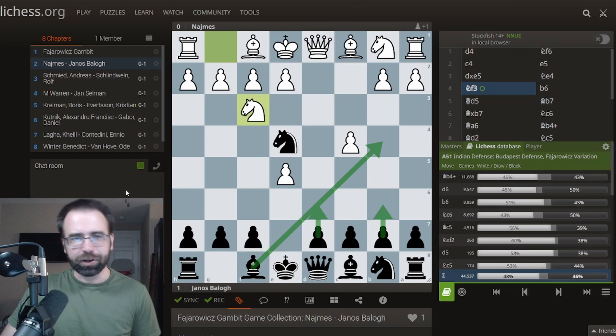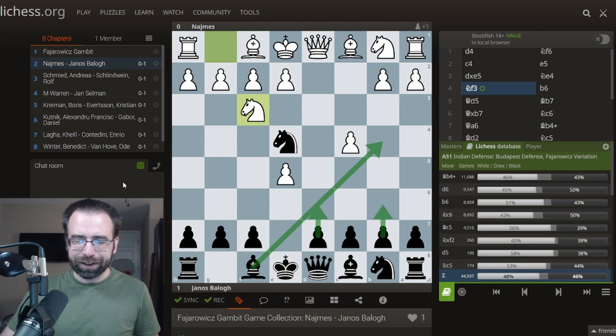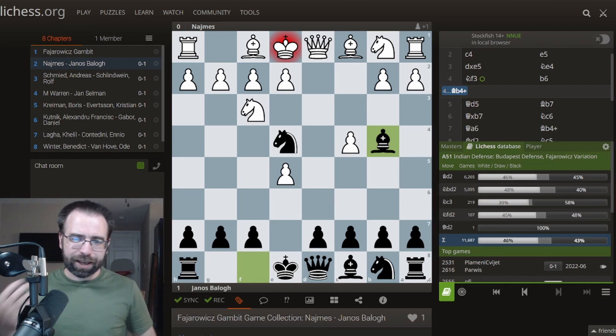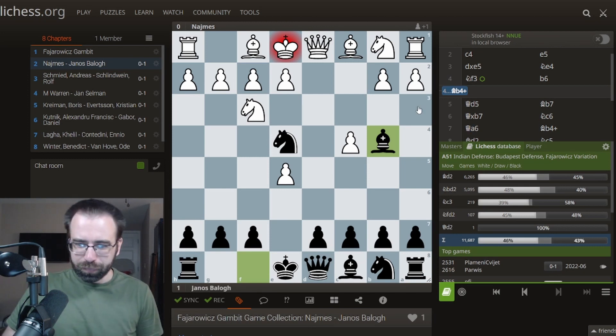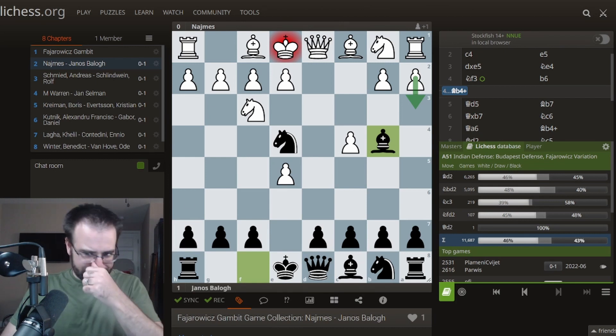This is a really flexible opening where you have a lot of opportunities to freestyle and do it your own way. Before we dive into b6, Stockfish would recommend Bb4 as the most solid way for Black to play. It immediately asks White a question — you'll see why some players like a3, just to avoid this whole mess. White now needs to decide: are you going to put a knight in front of your bishop, or play Bd2?